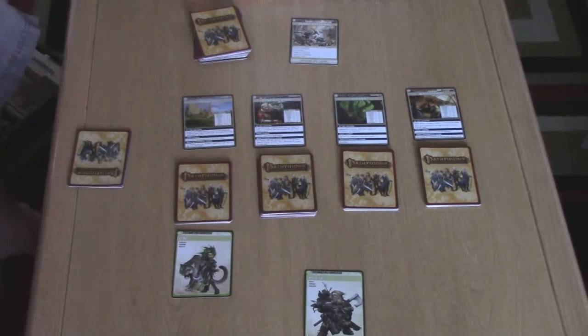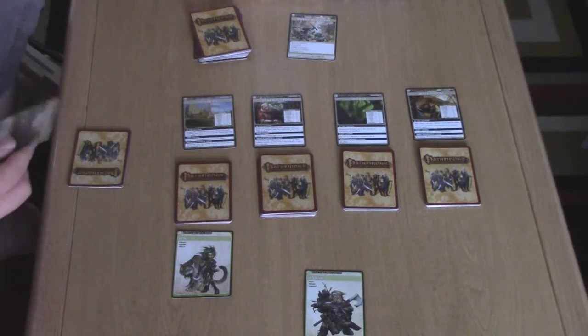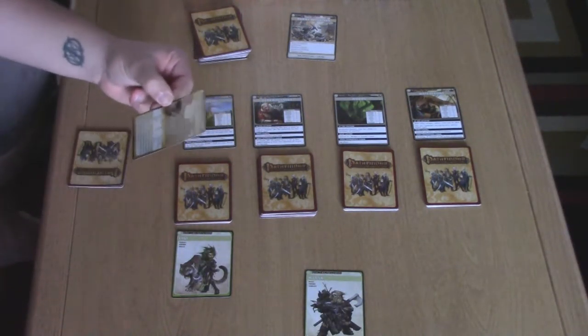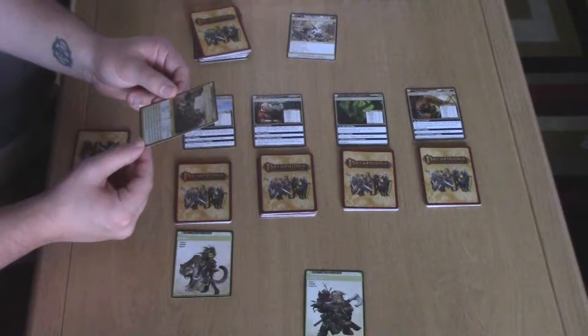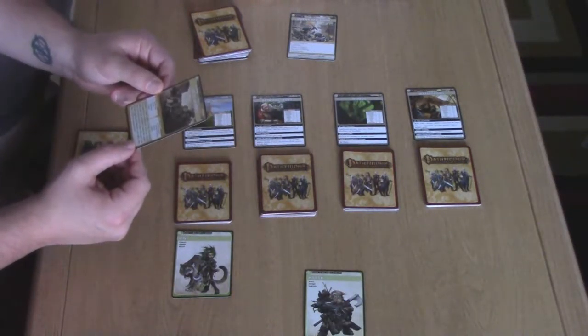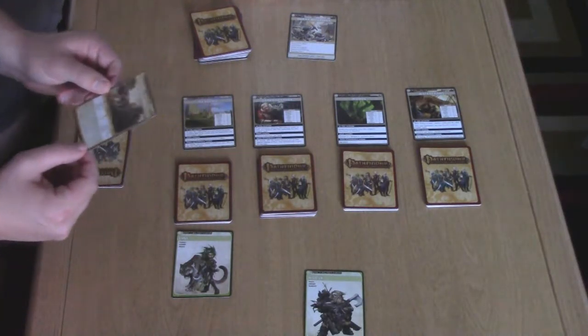Before we start, I'm going to read this. So we're back playing the Burnt Offerings Adventure. Today our scenario is Local Heroes. Everyone in town wants to thank the Heroes of Sandpoint — which is us — for saving them from the recent Goblin Raid. But we have a feeling darker times are on the horizon. Explore the town, visit its most significant landmarks, and gather our allies. We'll need them.